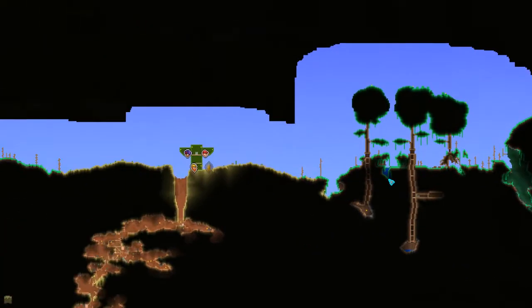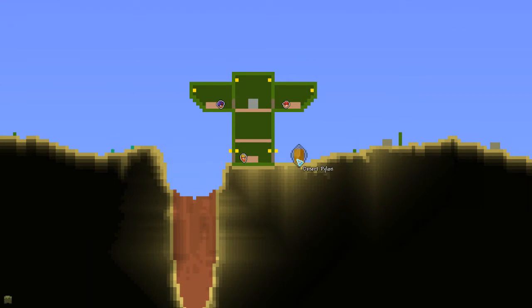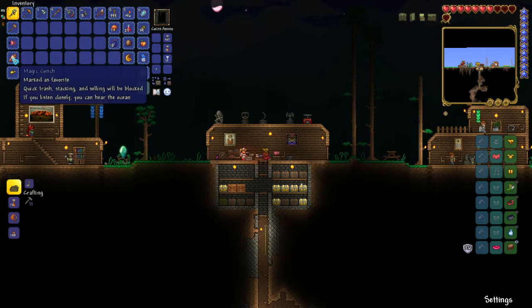The Zoologist moved in, actually that was two episodes ago. But the Painter has moved in, and now we can go and use the desert pylon, which is quite great. We also have this thing - we can teleport to the oceans. That's quite good. We can go to the ocean, to the desert, or back home whenever we want to. Everything is fun.